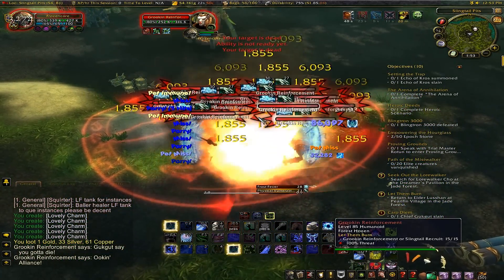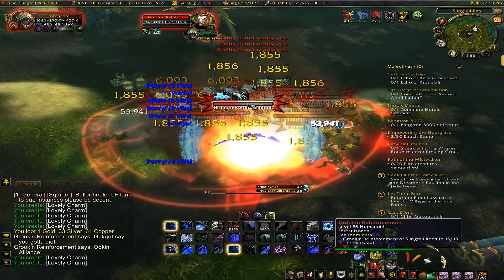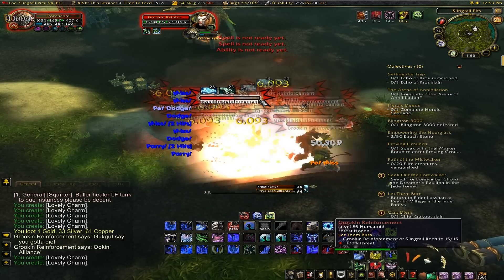So what will you be making gold off of? You're going to get a lot of gold from the treasure chests. In the chests you can also get leather, ghost iron ore, black trillium, and white trillium.